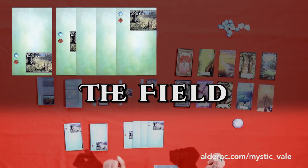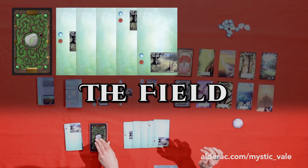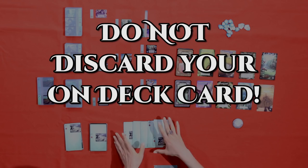Since I only have two mana, I'm going to push. It's a Cursed Land, which gives me four decay symbols, so I spoil and skip my harvest phase.